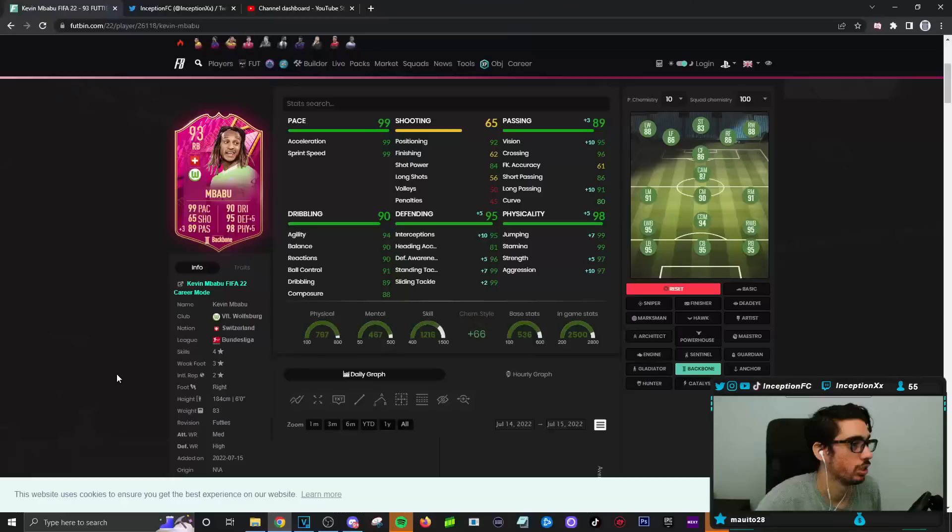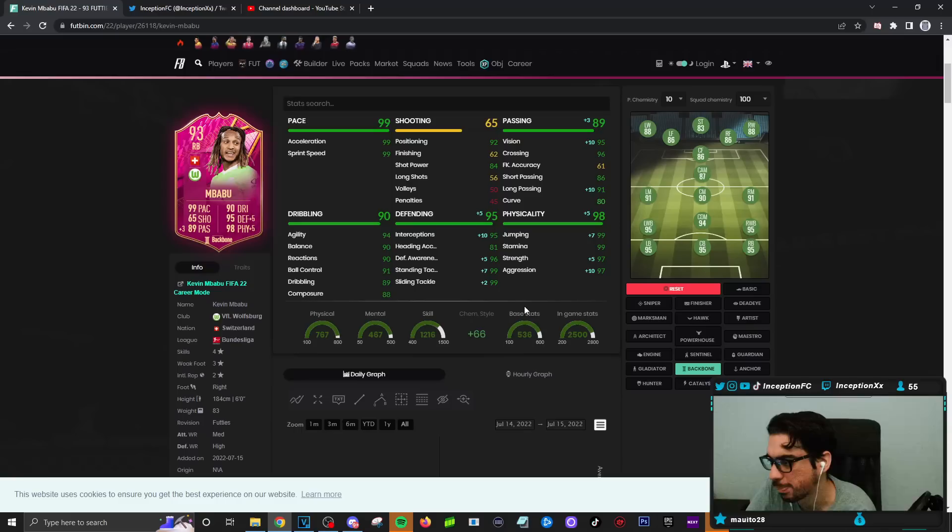Final verdict on the new Mbabu card: this is a very solid card to get, 100%. Especially if you're making Bundesliga teams — he's very solid to use. I like the variable of being able to use him in both positions, switching between right center back and right back. With this card on the backbone chemistry style, you do improve the passing quite a bit. If you really want to improve defense in certain areas you could give him a sentinel, but I think backbone is perfectly fine.